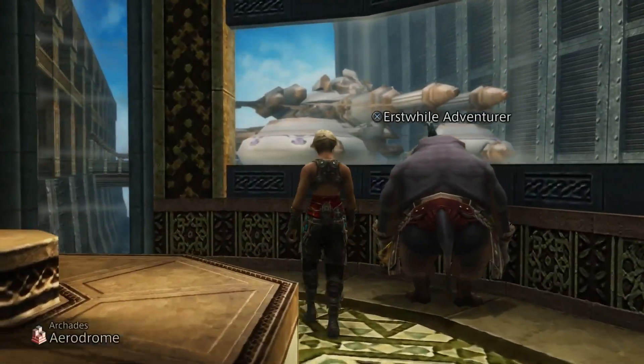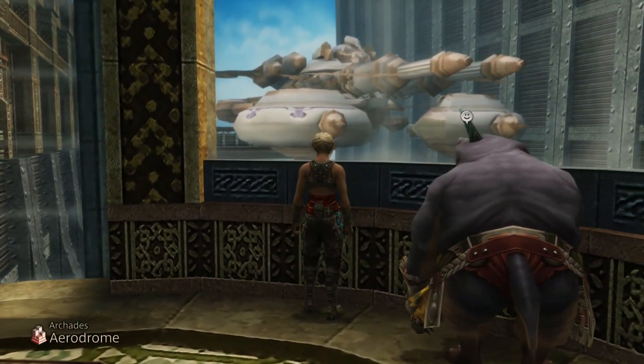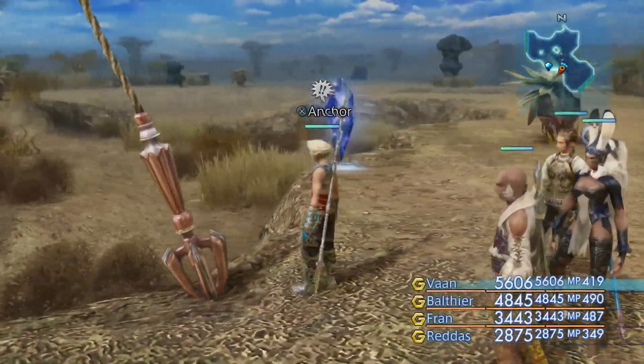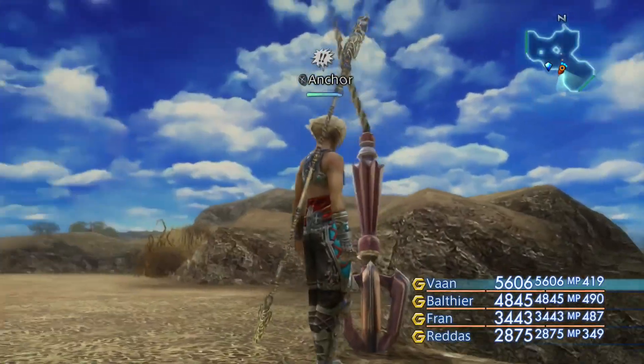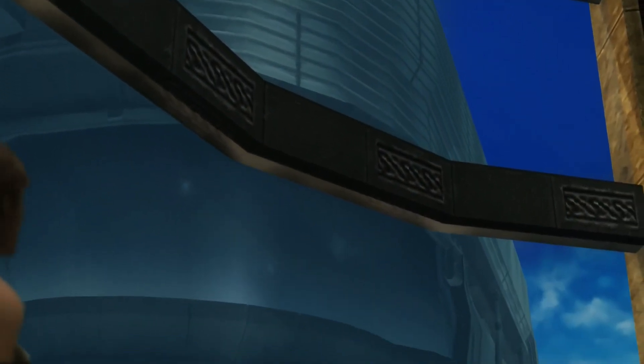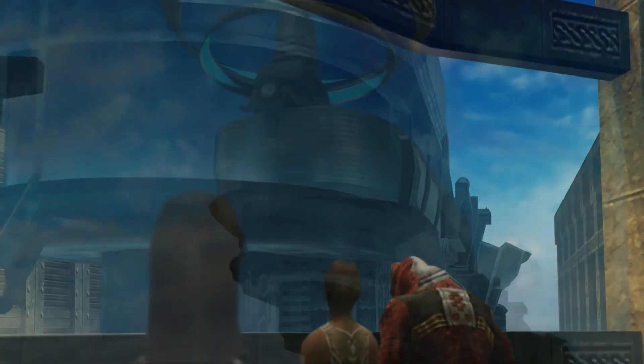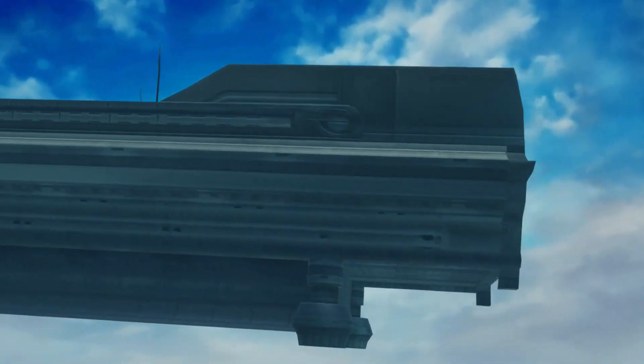Then you had the use of Balthier's airship, the Strahl, which could only be accessed at the aerodrome or certain points throughout Ivalice, and was only accessible after the events of Giruvegan. Then you had one of the more popular forms of transportation within Ivalice, which was the Sky Ferry, which sadly only transported you from city to city.